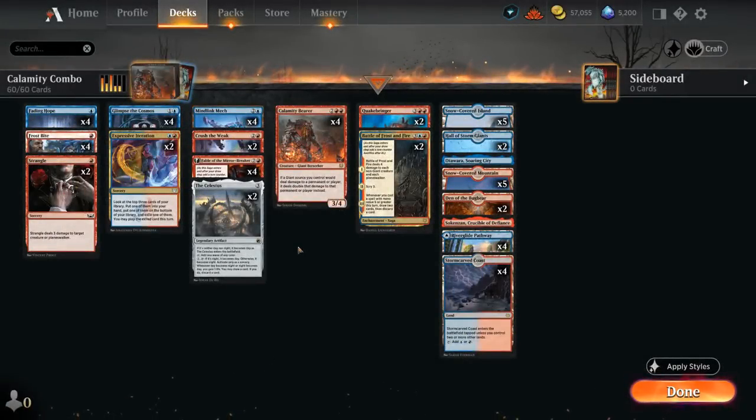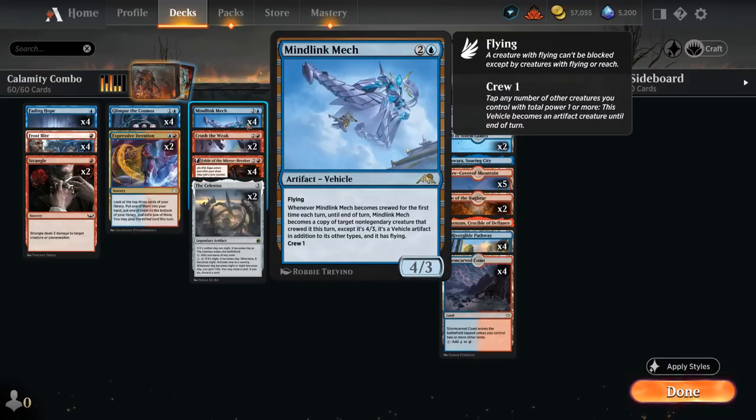Hello and welcome to another Standard Games video. Today we're taking a look at a Blue-Red Giant Combo Deck featuring Calamity Bearer alongside Mind Link Mech.